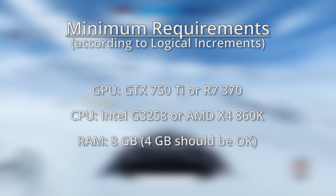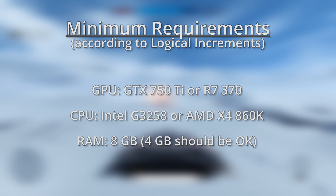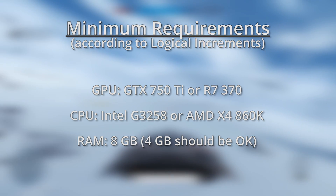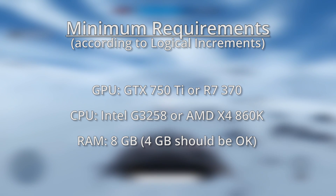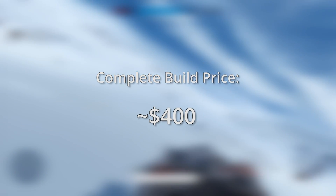We've updated the graphics card to either a GTX 750 Ti from Nvidia or an R7 370 from AMD. Our CPU recommendation is one of two cheap options: the G3258 from Intel or the X4 860K from AMD. A complete PC built with specs like these should cost around $400.